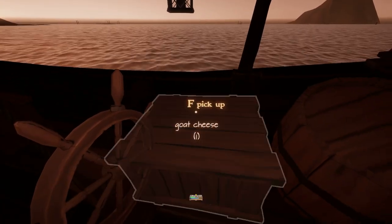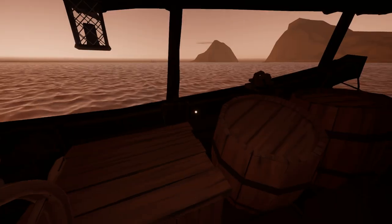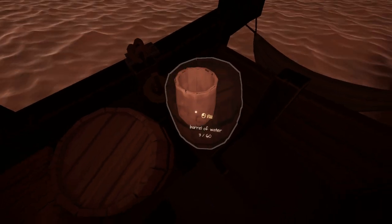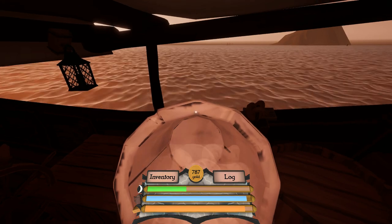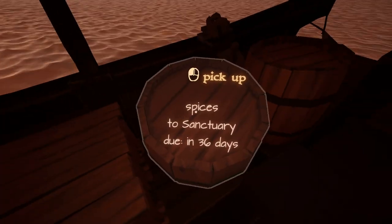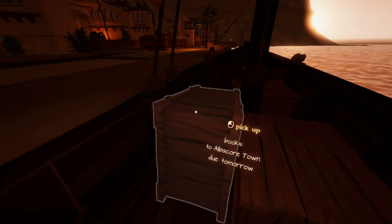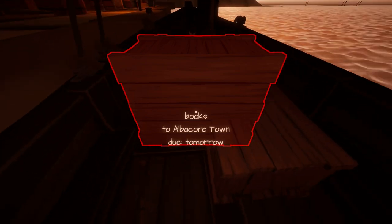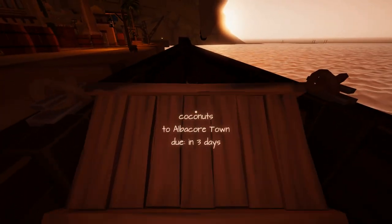How are we doing food-wise? I'm gonna pick up this piece of goat cheese and stick it in my inventory. We got three water left, so I'm just gonna drink this. That's it — this is empty, and this is empty. Here's our spices. These all go to Albacore Town. I don't know if I can pick that up and actually place that in there. But let's see what we can do here while the sun is still coming up.